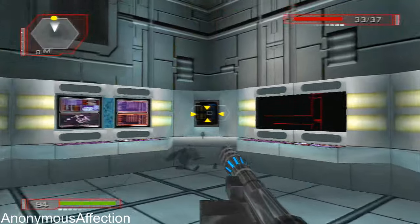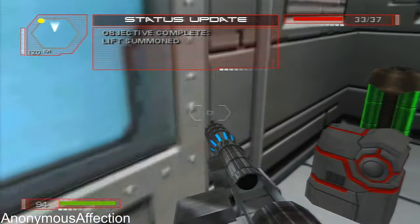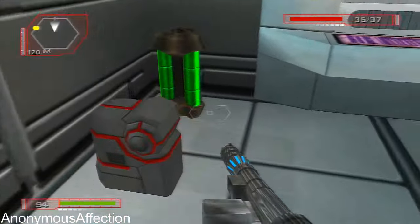Excellent. Take the lift to the ground level and cross the kill zone to the lab building. Affirmative.